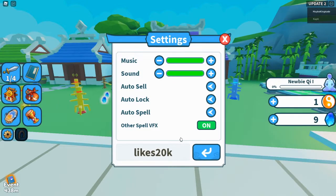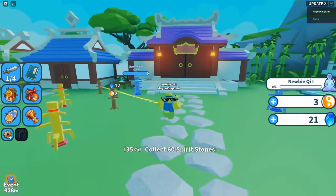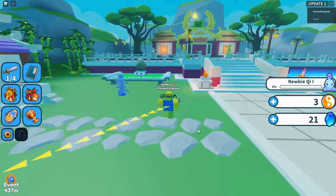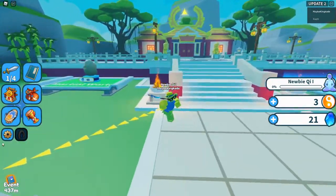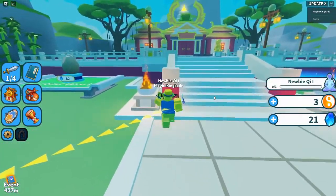The last one is 'likes 20k' — this one should work, I just used this one on my main account like five minutes ago, but I don't know why it's not loading on here. 'Likes 20k' should work for y'all — it just worked on my main account a few minutes ago, it's just not working on this alt.